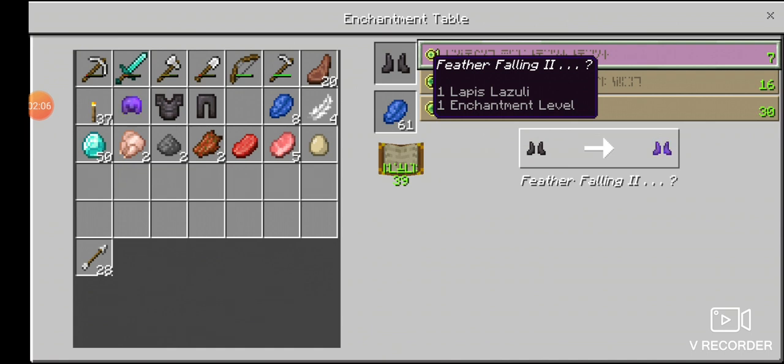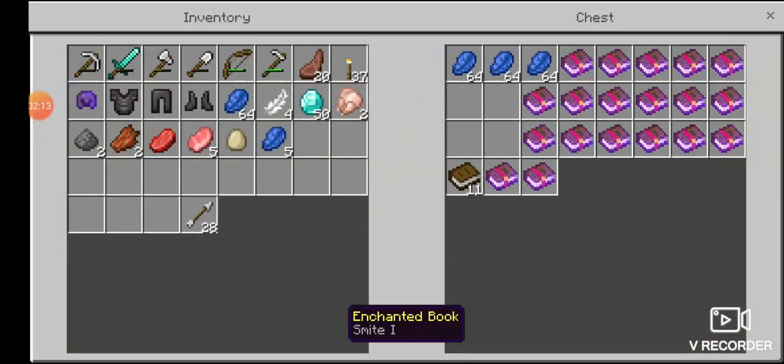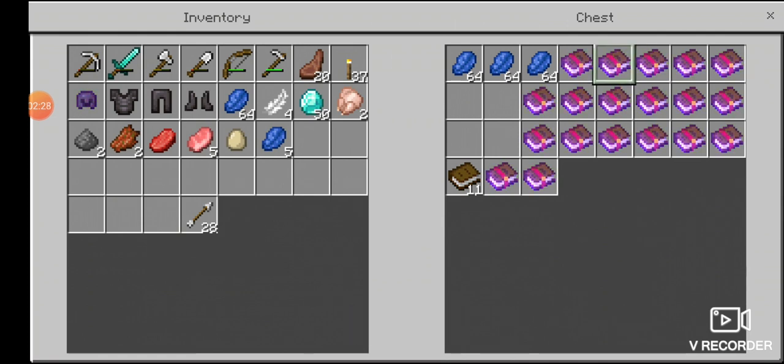Feather Falling - that's what I wanted! Let's see, we've got the helmet done. I want to see what books I have. I haven't really arranged these books into anything sort of amazing. Looking at what we have: Looting, Punch, Riptide. Respiration - we've just got that. Fire - I think that's your sword. Power, that's for a bow. Smite.